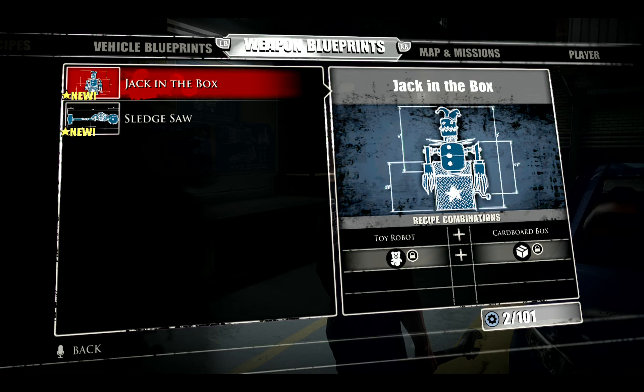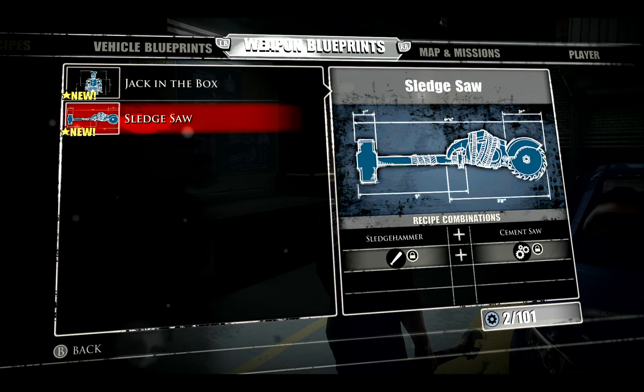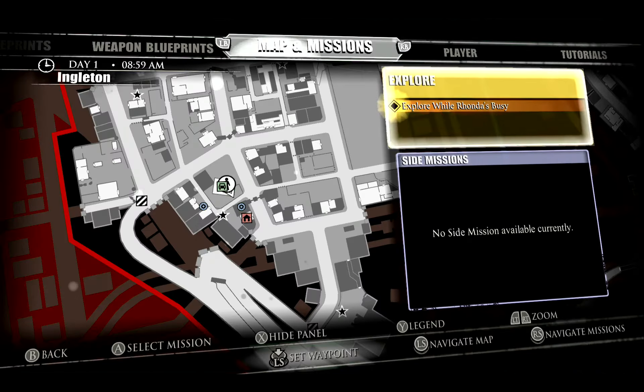But first we want to take a look at the blueprints. Toy robot and a cardboard box — but what does that do exactly? We'll just have to do it.